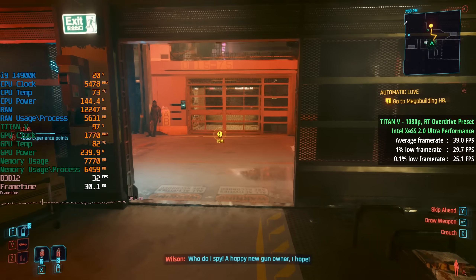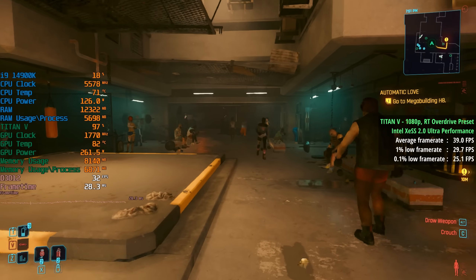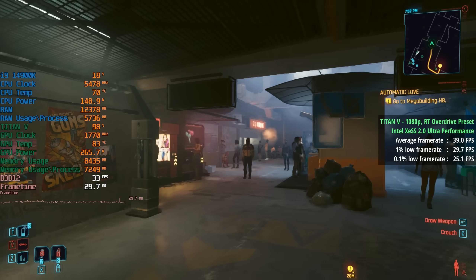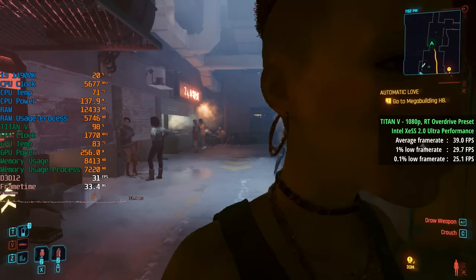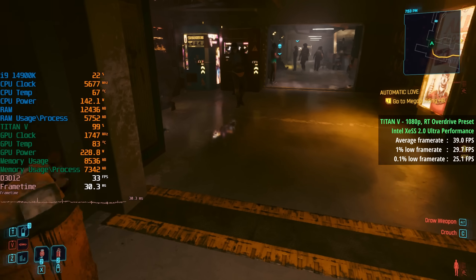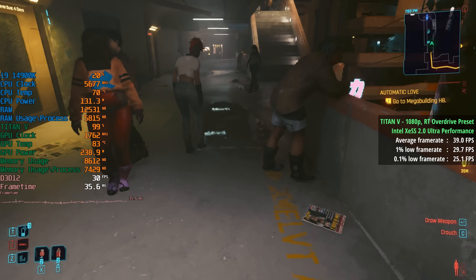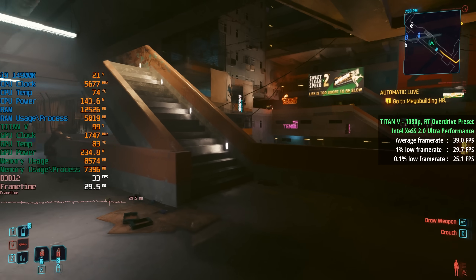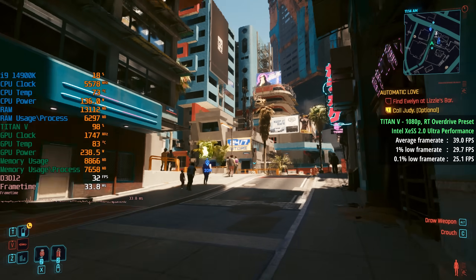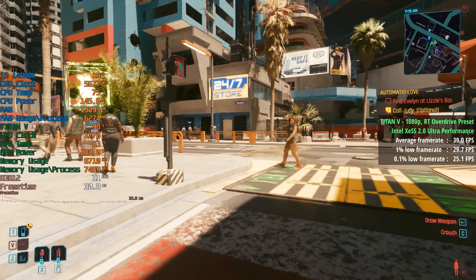Moving on to a couple of city scenes, we're sticking with Ultra Performance upscaling. At native resolution with path tracing, performance is identical between the city and the countryside. However, when XESS is enabled the performance disparity returns, and Night City is far more demanding on our Titan. Wandering around this apartment complex with various lighting and smoke effects takes its toll on our pre-RTX hardware, but we still get at least 30fps most of the time. For the market area and surrounding streets we still hit 30fps, with an overall average of nearly 40 again, though there will be dips to the high 20s.